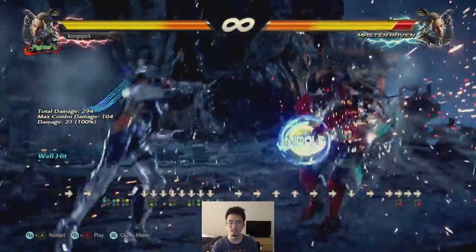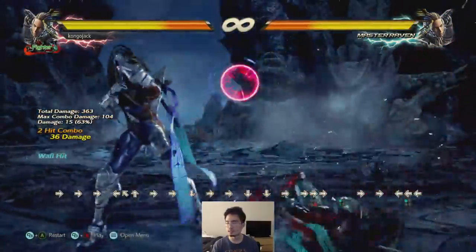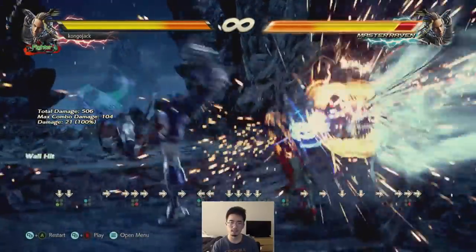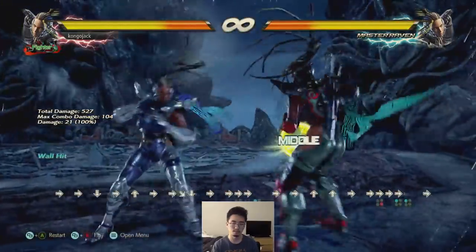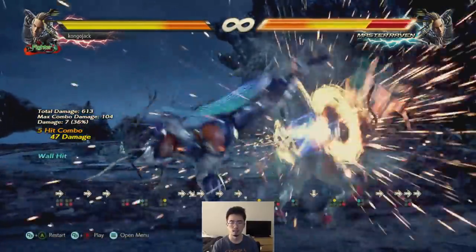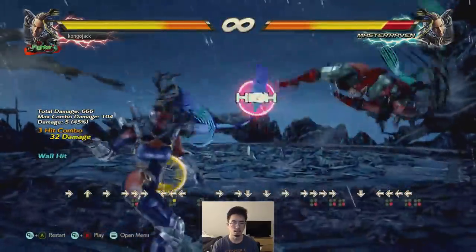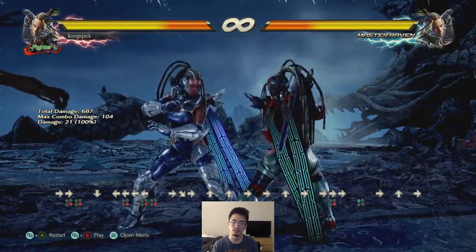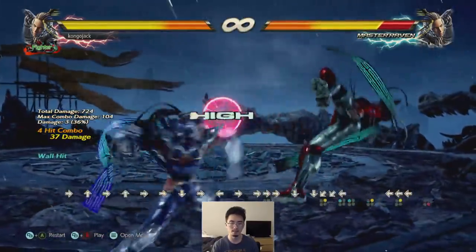That's the best you can do I think. Or if you want Oki you can probably just spike them down with back 1 and then down 3 is probably guaranteed after that. They're on the side I think. Back 4-4 into screw combo — I mean I'm assuming you already used your screw, or if you want to do the side wall splat into a screw then yeah you can do that.